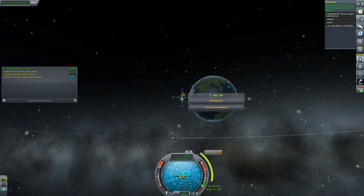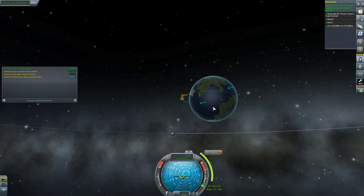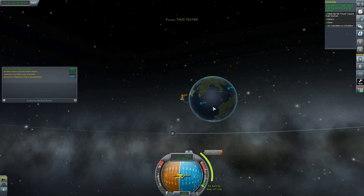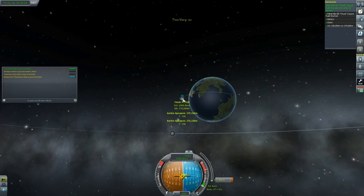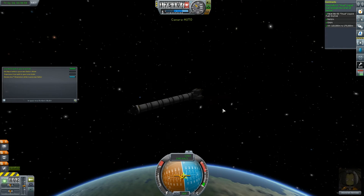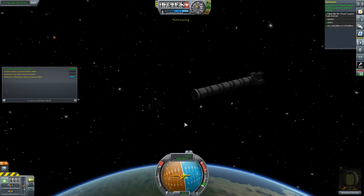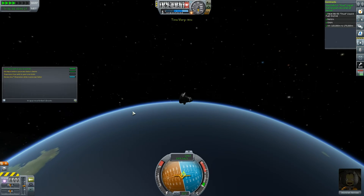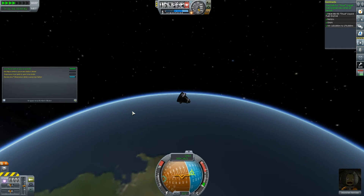Now we want to worry about getting back down to the surface. I'm just going to set a maneuver pretty much where we are and try to get a landing so we land somewhere in the ocean — I think that would be the safest bet. We've only got a three-second burn. Easily enough fuel, I think. Let's decouple ourselves from the main rocket and leave that debris out in space for someone else to crash into later on. It'll probably be you, Jeb, so don't get too cocky, mate.